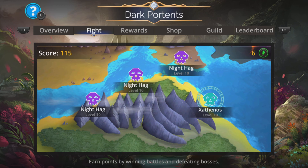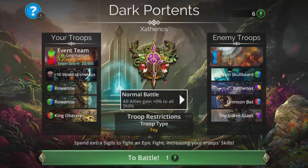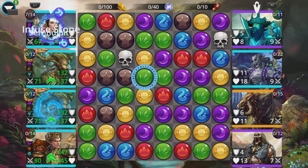Xathanos! When he appears, you have to fight him absolutely straight away. If you don't fight him straight away, he's going to disappear and you're going to miss out on a bunch of points. So fight him straight away.